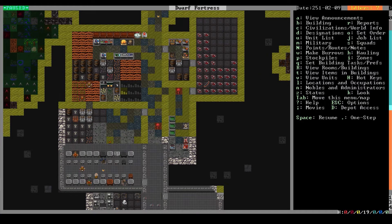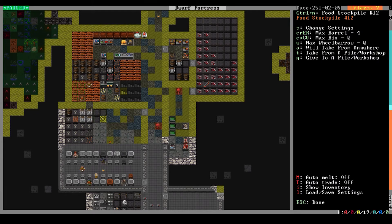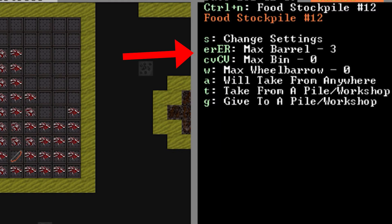Once you've created a stockpile, you can queue over it to see more customization options. You can increase or decrease the number of barrels and bins a stockpile can use with ER and CV respectively. You can also allow a stockpile to use a certain number of wheelbarrows by pressing W and then typing the number of wheelbarrows you want to allow.